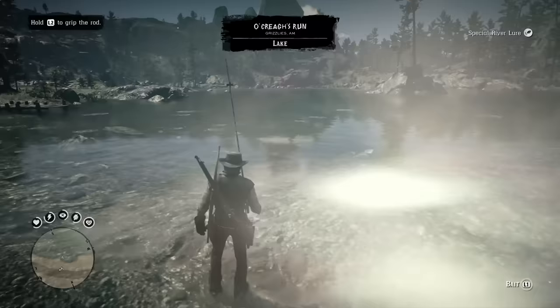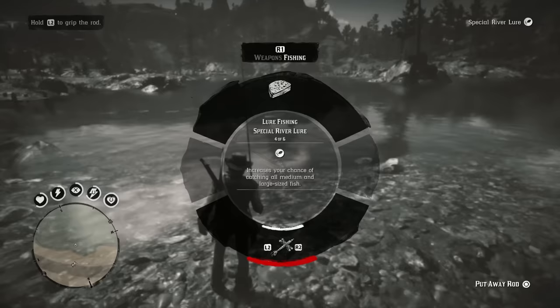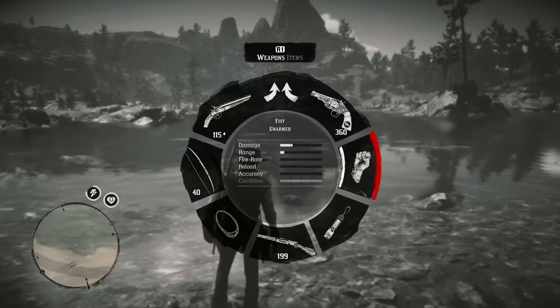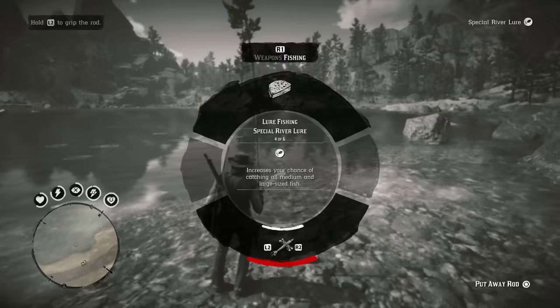Something I learned is you can actually use eagle eye while fishing, but you have to use it while the fishing rod is out. When your fishing rod is equipped and you use eagle eye, you'll see all the fish underwater, which is great for finding a specific fish or hunting a fish in a specific location — especially legendary ones. As soon as you take the fishing rod away and try to use eagle eye, the fish do not appear.